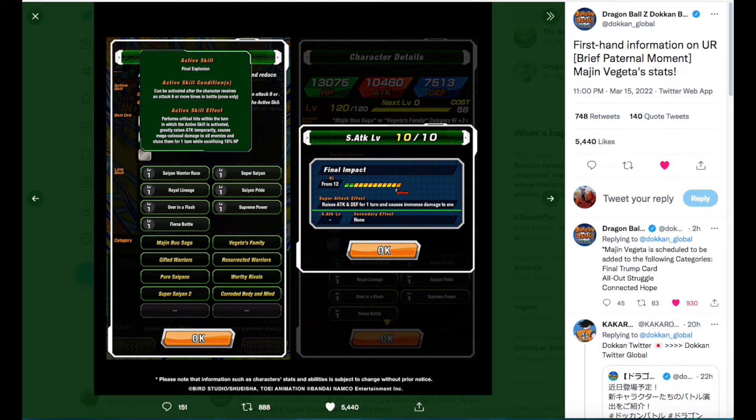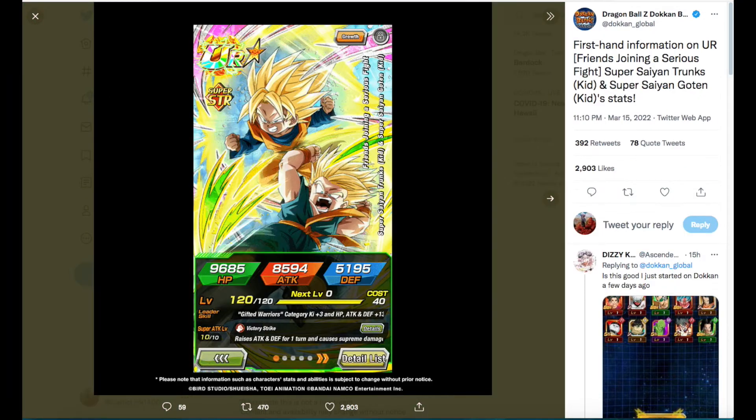His Super Attack Effect raises Attack and Defense for one turn while causing damage — pretty standard. Overall this Vegeta is going to be broken; definitely try to get your hands on him if you can. But we've got to look at the rest of the banner to know whether or not it's worth your stones.